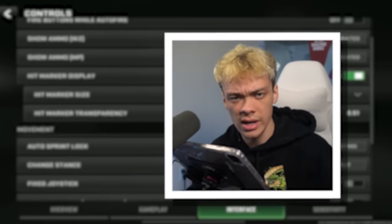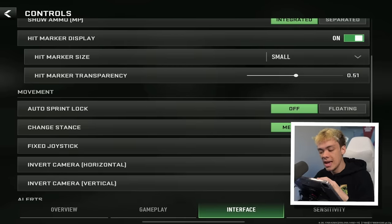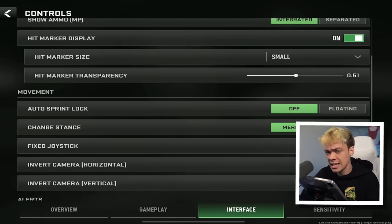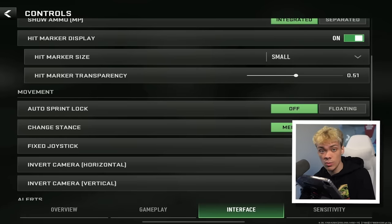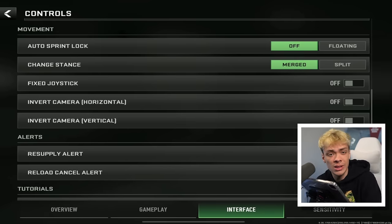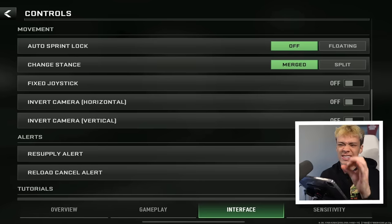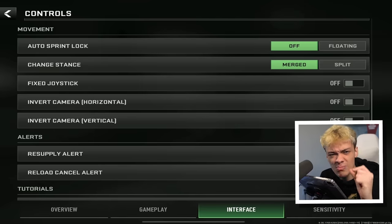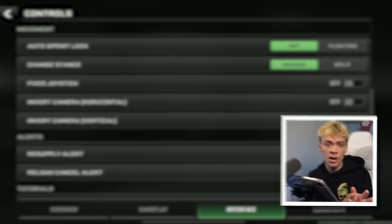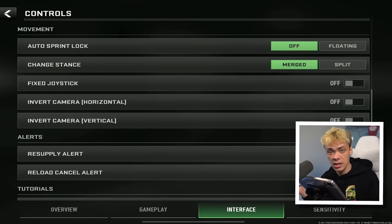Hit marker display: I lower the opacity to 50%. With larger hit markers, it can get distracting and you're not able to see or track enemies as well if you have these big hit markers covering them. For movement, I have auto sprint lock off. Auto sprint lock is a little tiny sprinting logo above your movement pad — if you drag your thumb up to it, it continuously makes you sprint even if you take your hands off the screen. I don't like this, but you can use it if your thumbs get tired and you're playing a big map.